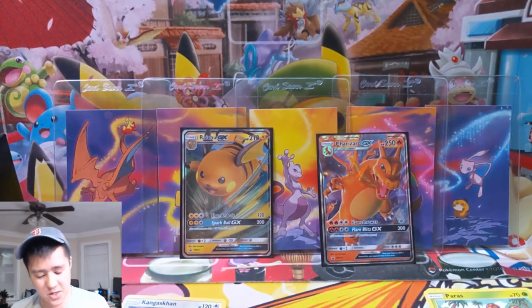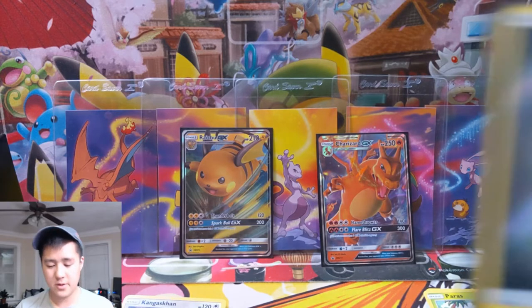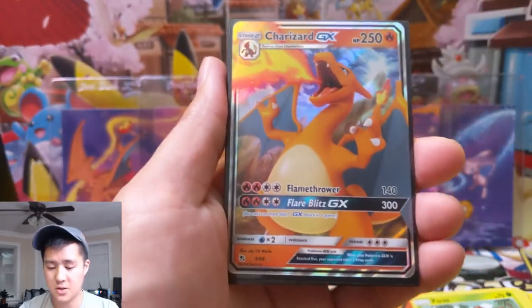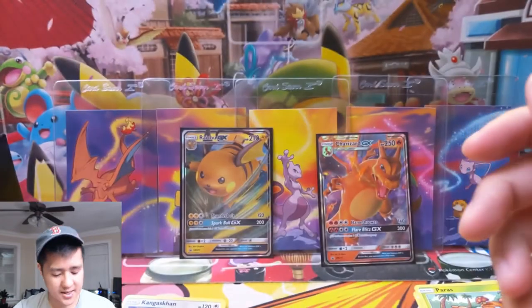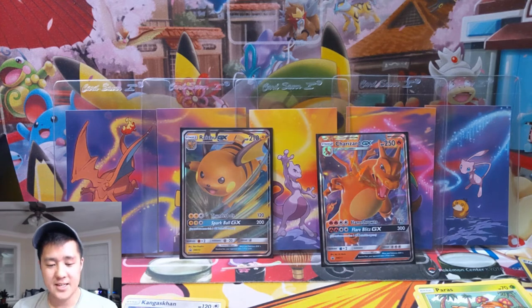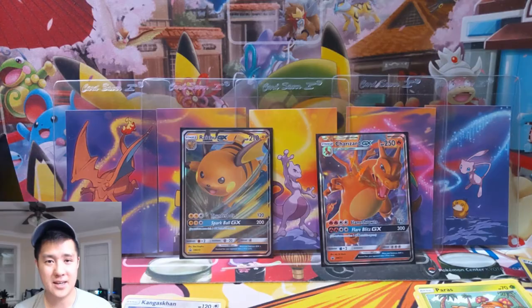So considering we opened two tins, I would say this was just an okay opening. However, we are continuing to check off cards from our list for this master set. We have a metal energy Charizard, but then we got two new ones — shiny Whimsicott and then boom, Sylveon GX. Definitely not cursed anymore, everyone! As always, thanks for watching, thanks for all the support on the channel — things have been wonderful. Join us on the Discord if you haven't, and I'm Moana Turtle — I'll catch you guys next time.